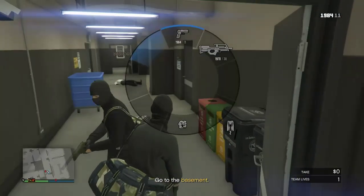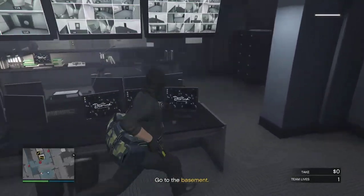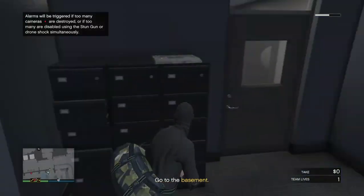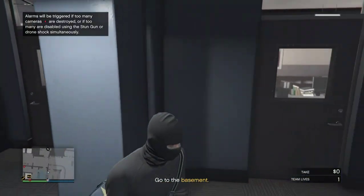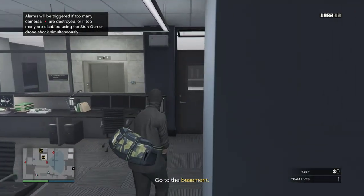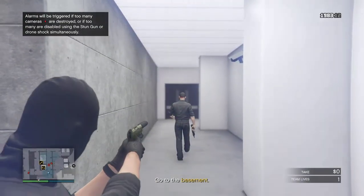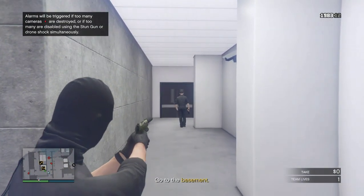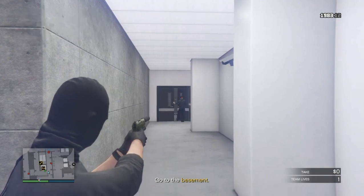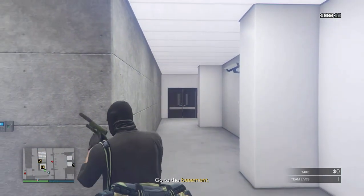Once again, one of you take out one guy, the other one take out the other — perfectly time it and then move on. Go into the security room and whoever it is, go in there with your stun gun, take out the camera whenever you can. When he's walking down that area, simply go back, walk — don't run — and as soon as he goes through the door, shoot him over the head and hopefully the door should close behind him.